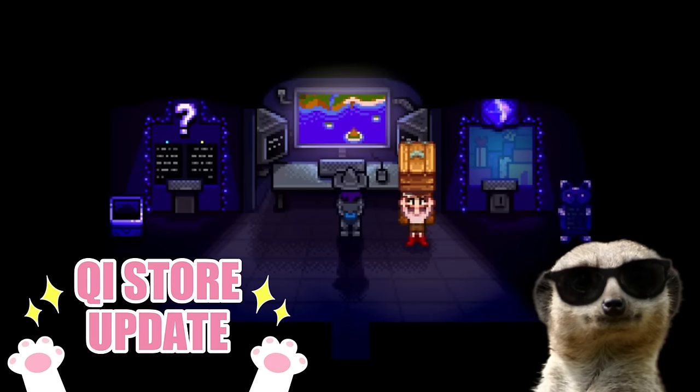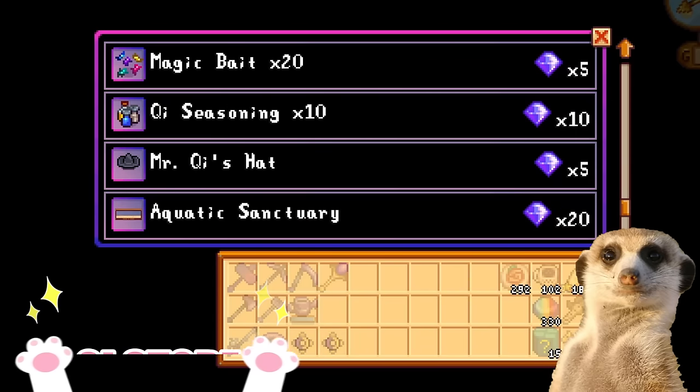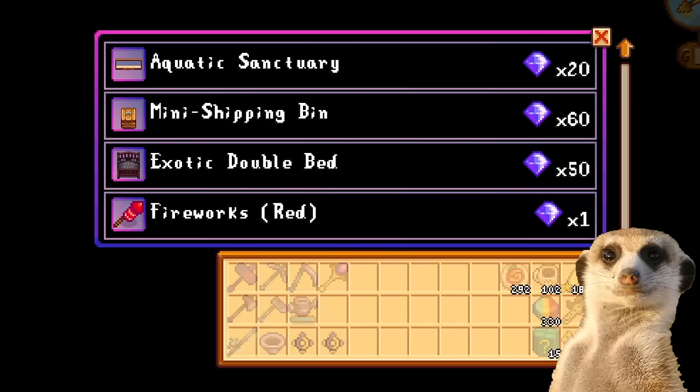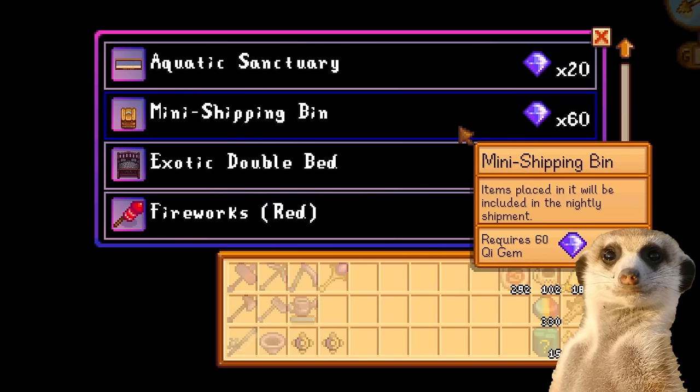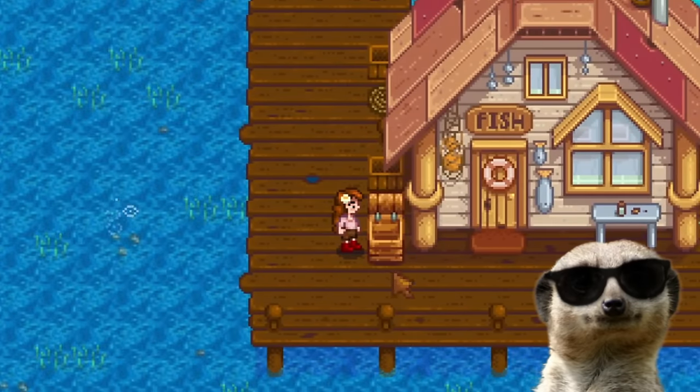Number 5: Mr. Key's Store Update. Mr. Key's Store was also updated, and we can now buy an unlimited amount of mini-shipping bin for just 60 key coins. This is awesome because you can put this item anywhere you like.